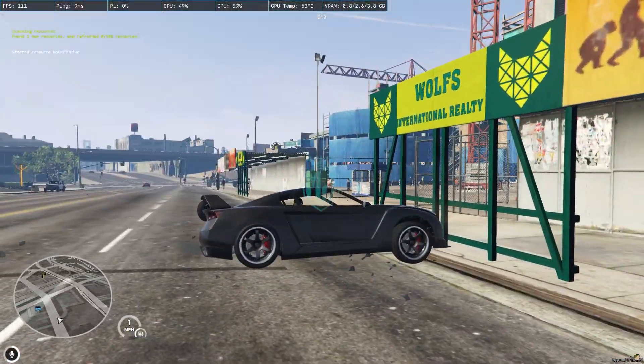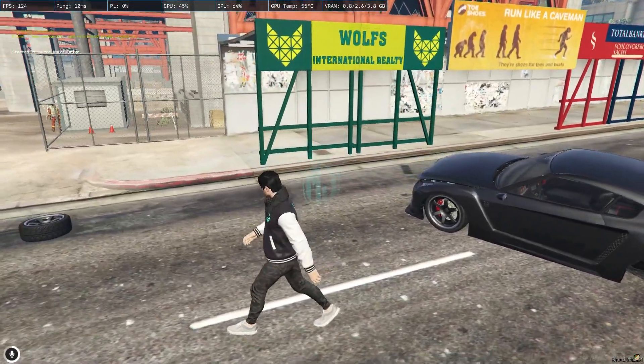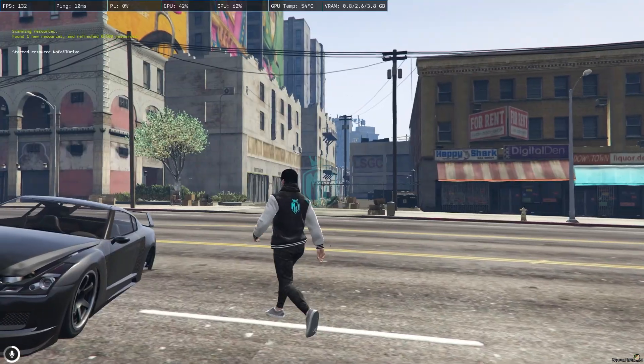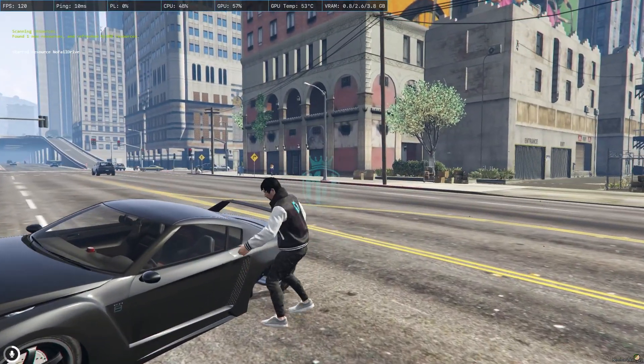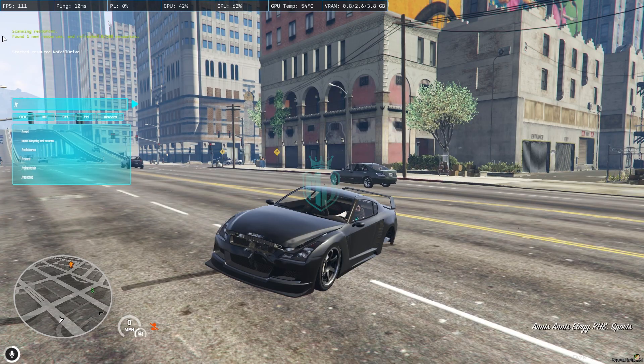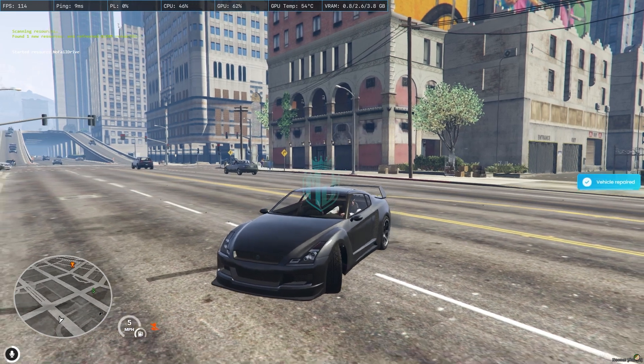As you can see right here, one random tire is broken and it's out of the vehicle. This is how this script works — when you jump from high reaches, one of your random tires will be broken upon landing. Let's try one more time.